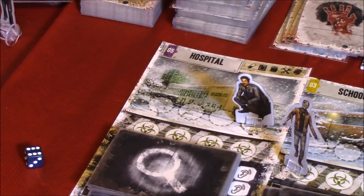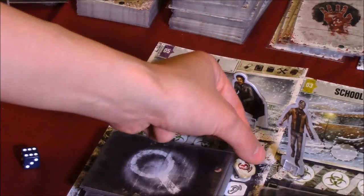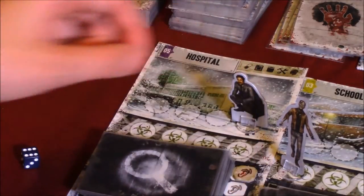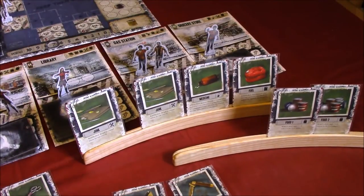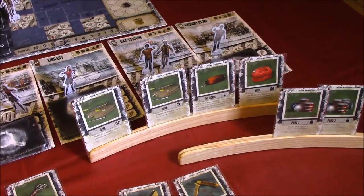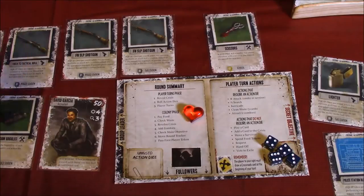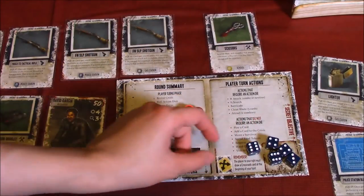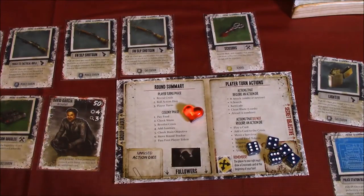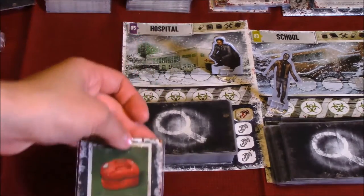He does not need to roll for exposure, but we do have to place a noise token on this location because the shotgun was pretty loud. I will spend a junk to re-roll one of our dice and re-roll this two. We got a six. With the six, let's do some searching — we're looking for the adrenaline shot. Draw two, keep one. We got fuel.